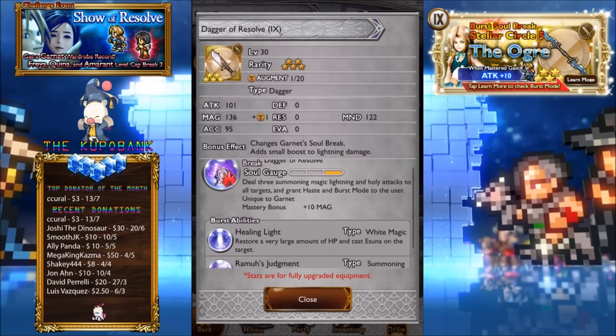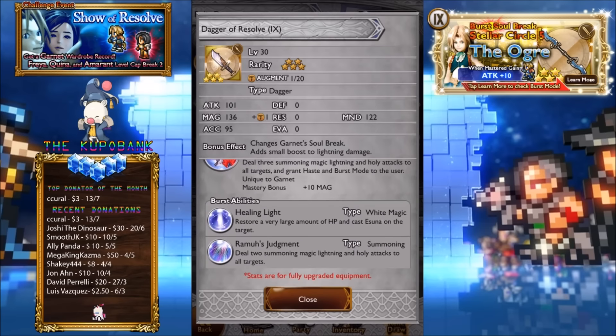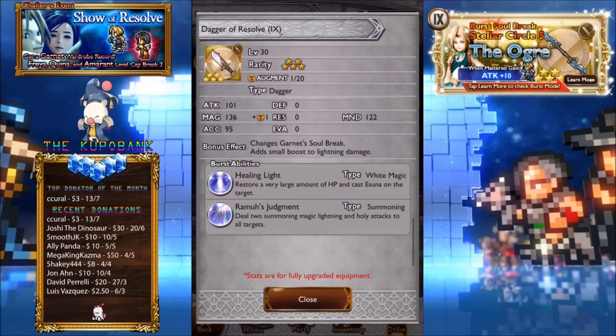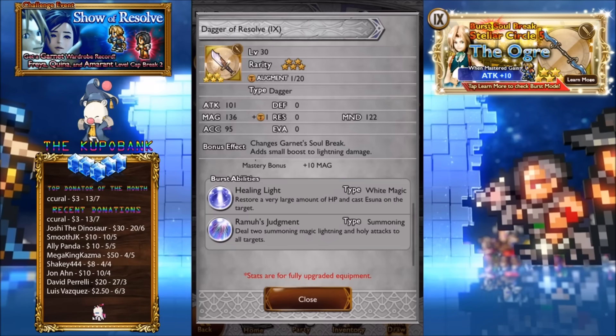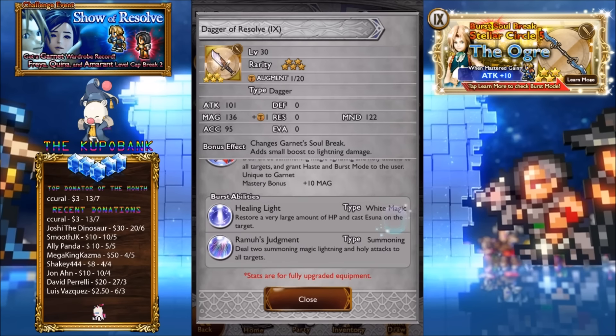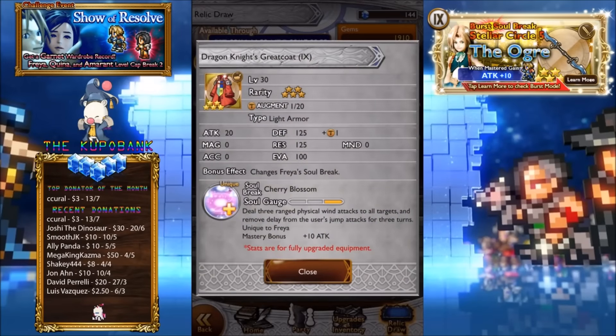Ramu is pretty damn cool — I remember getting Ramu in the game. To all targets, grants haste and burst mode to the user. The first ability is Healing Light and the second is Ramu's Judgment. This reminds me of Yuna's BSB to be honest, because that one does the AoE little heal, but this one does a very large amount heal. I think it's better to be honest. Two summoning magic lightning and holy attacks — this would do more damage, and the healing may be pretty useful. I don't really use Yuna's little tiny heal because it only heals like 700.